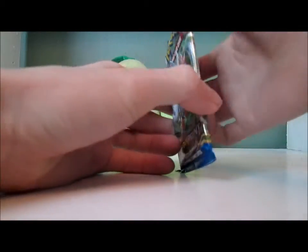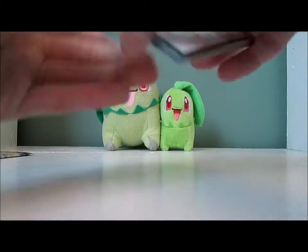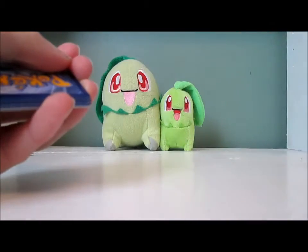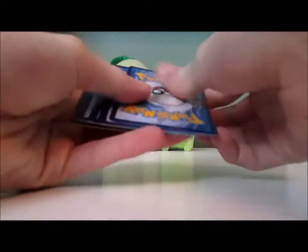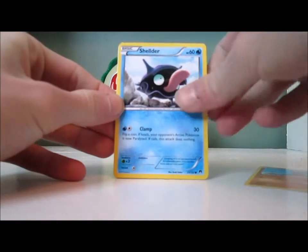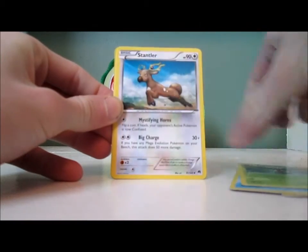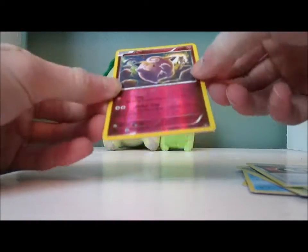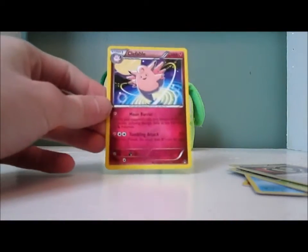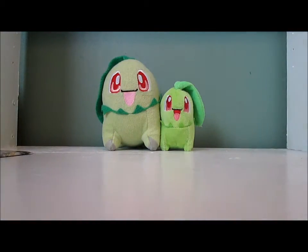Next pack — Mega Scizor. Really hoping for a Chikorita. I think I heard on one of Primetime Pokemon's videos that if you get a code card like that, then there's no holo. Anyway, got Gible, Shellder, Growlithe, Espurr, Psyduck, Kricketune, Stantler, Puzzle of Time, Clefairy Reverse — and oh yes, Clefable! That's actually pretty cool. Got Clefairy for the reverse and then Clefable. Like I said, Clefable is one of the cards I like — I love using Clefable in Pokemon Blue. Definitely one of my favorite Pokemon.